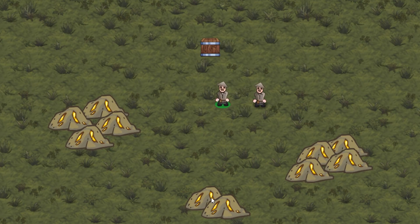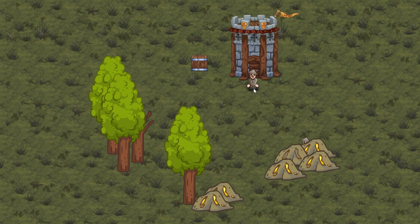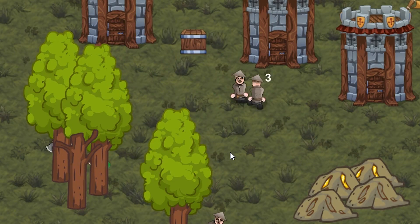The gatherer can be player controlled, but he also thinks for himself and looks for resources to gather. In the end, we will take everything and make a nice simple ecosystem where we gather resources to construct a tower, which in turn spawns a new gatherer that can gather more resources and so on.